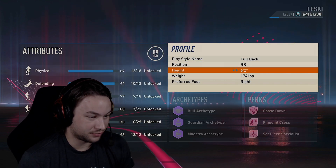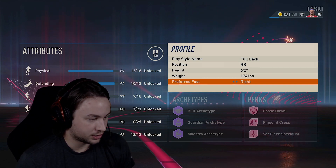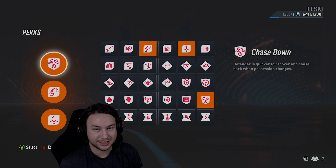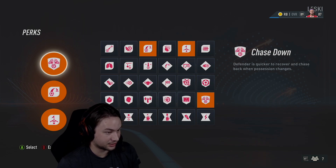We are 6'2", 174 pounds — I felt like that was a good height and weight for this build. Preferred foot is right footed, that's really up to you guys depending on what side you're playing on. If you've seen the attacking wingback build I posted before this one, you'll notice these two builds have the exact same perk setup.